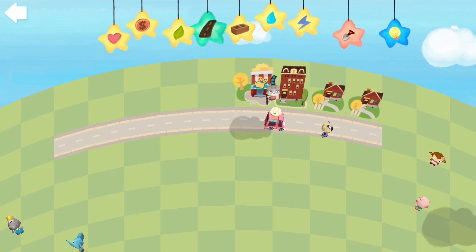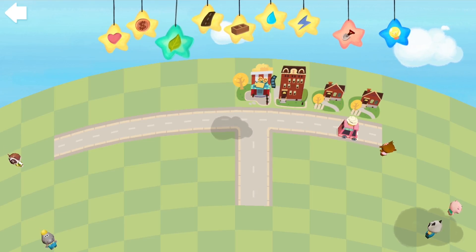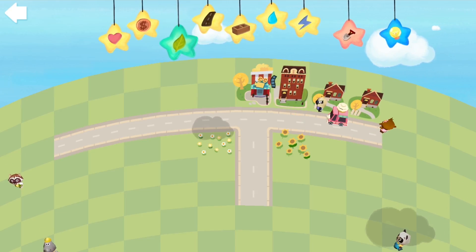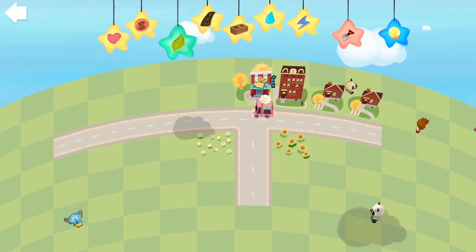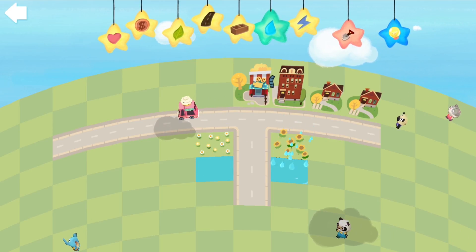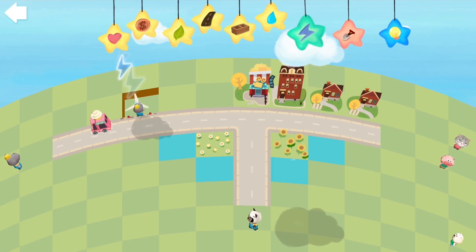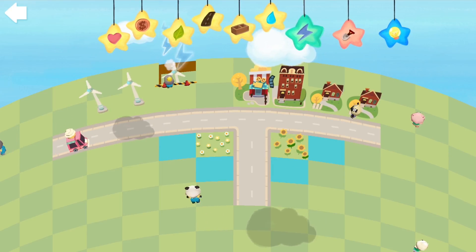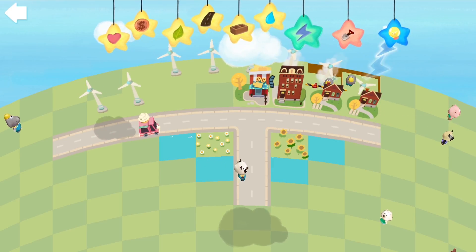Let's keep building our roads. Oh cute, a little flower garden if you pull the leaf - I love it! And as you can see, all Dr. Panda's little friends are hopping around town. You can make a little pond with the water droplet - very nice. Let's build a windmill, make a little wind power field over there behind the city. This will be a clean energy city!